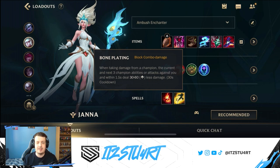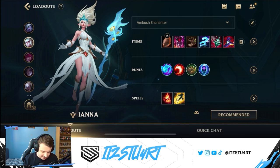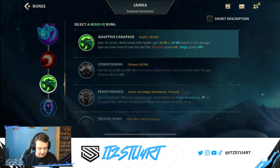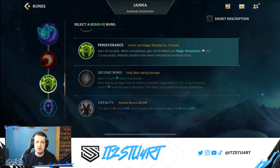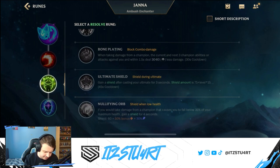Bone Plating is still really strong for protecting yourself against combo damage — if an aggressive assassin or bruiser tries to jump on you, Bone Plating reduces that burst. You can also go for Adaptive Carapace for maximum health in early game plus armor or magic resist when you drop low on health. Or go for Perseverance if the enemy team has a lot of crowd control, as it gives tenacity and grants armor or magic resist when you're immobilized.